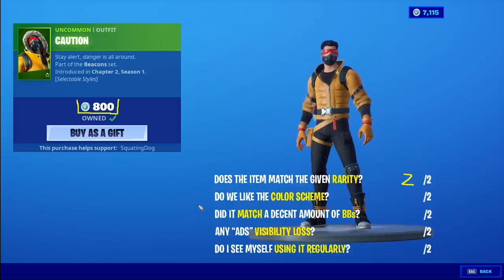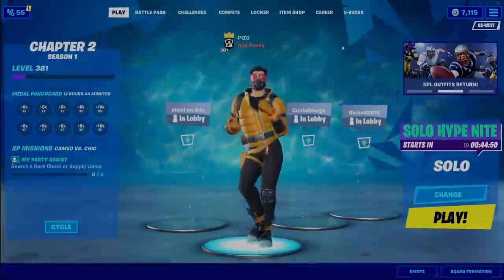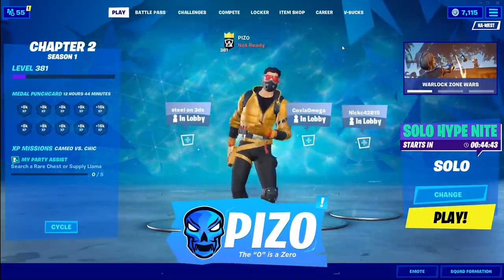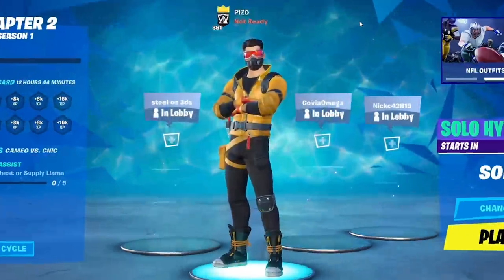Caution for 800 — it has two edit styles, that is fair. Two out of two. Do we like the color scheme? Yeah, I like it — it's a nice balance and that red really gives it a lot of possibilities for combos. Does it match a decent amount? I think it will. Is the outfit creative? I'll give it a one. Use it — maybe. Six, eight out of ten. Eight out of ten for Caution — yoink! Liking the video is always appreciated, subscribing is free, that is Piz Zero for support-a-creator in the item shop. Thank you guys so much for watching, see you on the live stream — see ya!